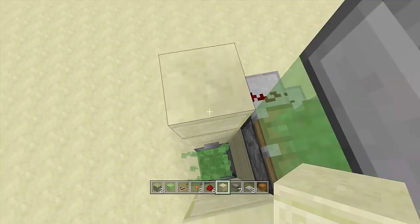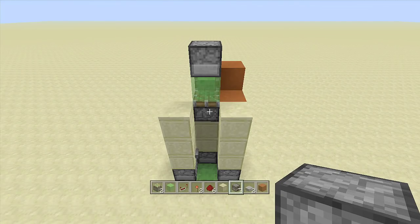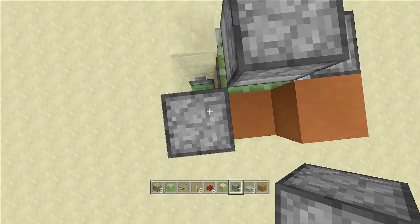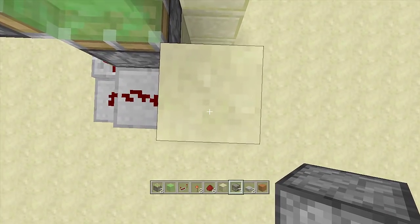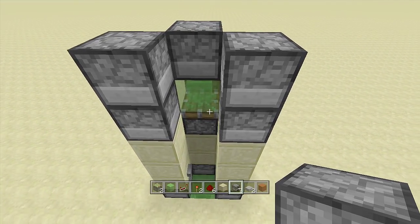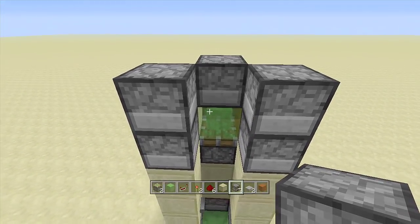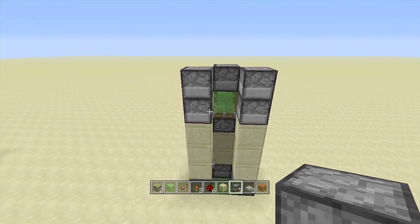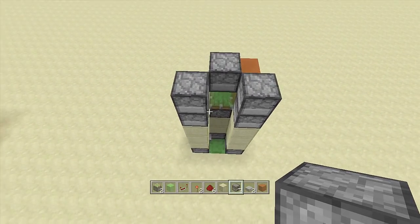Now place furnaces as immovable objects — one here, one here, one here, and one here. This prevents the slime block from grabbing other blocks and getting stuck in the middle. You must use immovable objects here; you can also use obsidian.